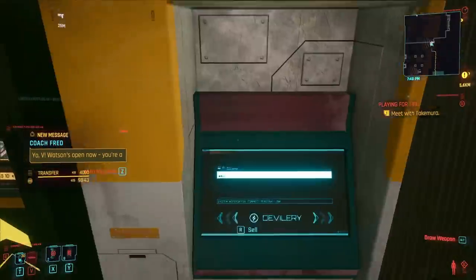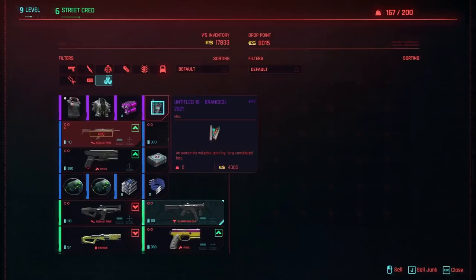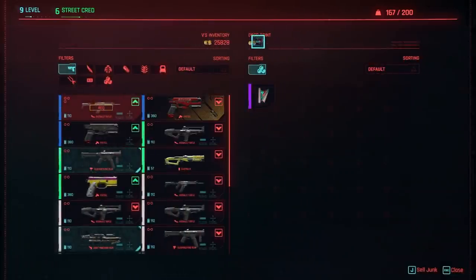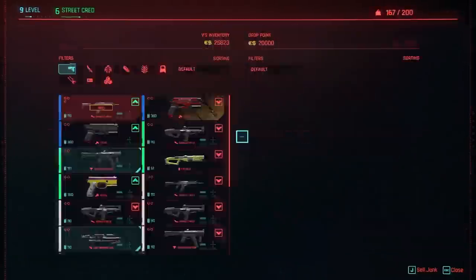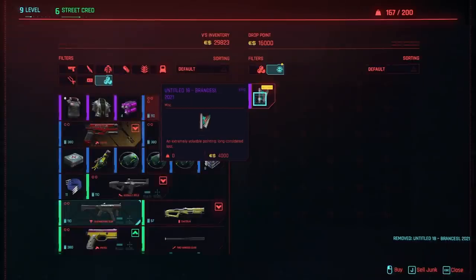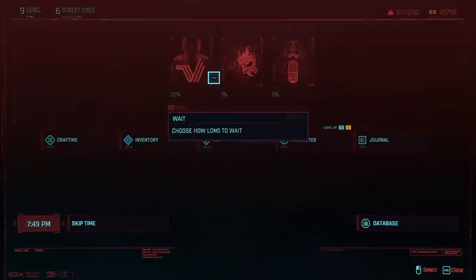And again — buy it again, back out, back in, buy it again, sell it again, back out, back in, sell it again, buy it again. Get the picture? Over and over. Now the drop point has no money left. Go into your inventory, skip time 24 hours — boom. And now the drop point has 20,000 euro dollars again. 20,000 euro dollars profit. You just do the process over and over again. Enter the drop point, runs out of money — skip time 24 hours, done.